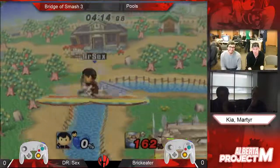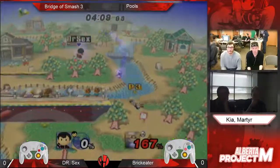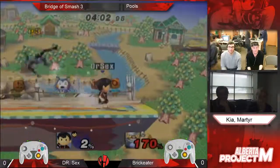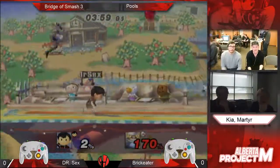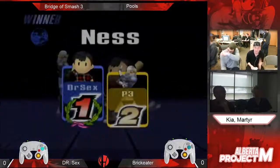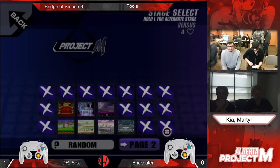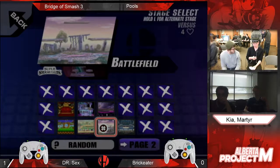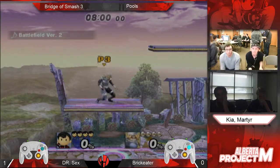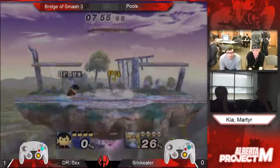Are we going to see a zero to death? Oh, that was a grab. There's too much spaghetti. Even if he DI'd it, he would've died off the top. Yeah, but he didn't DI at one point — you're not going to live any major killing move. That's the big stages. Because Ness does have kill throws, and big stages inhibit that.